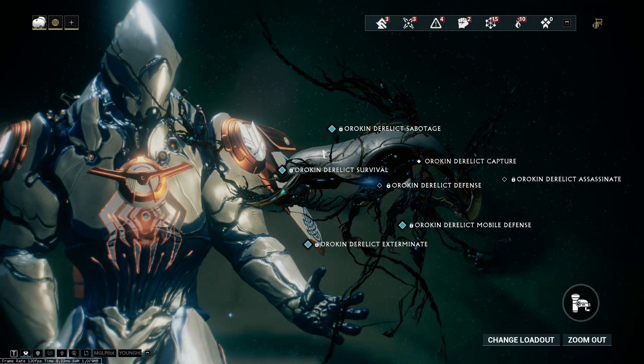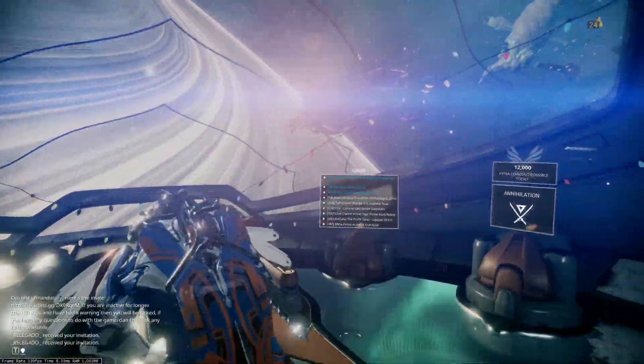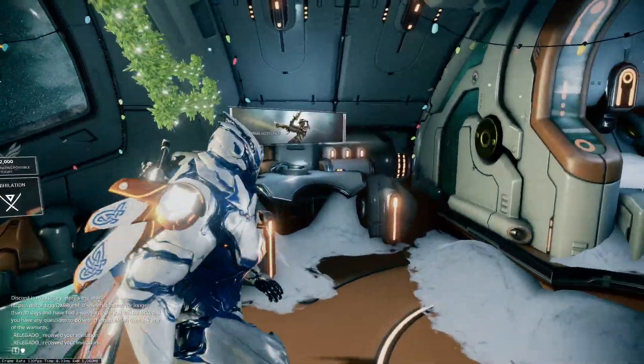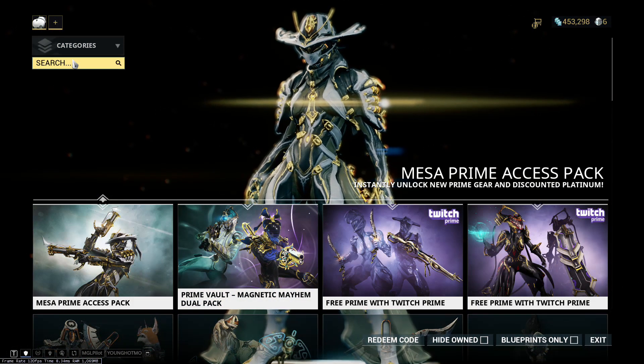All the other Derelict missions have a 100% chance of spawning a Corrupted Vault. In the Corrupted Vault, you have to use a key to unlock it, and you have to find the vault by going around the map. The vault can be anywhere — it could be in the starting room, it could be in the extraction room, so you've got to search for it.